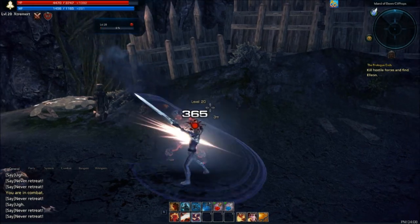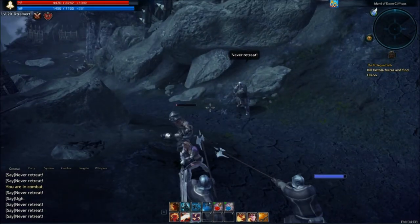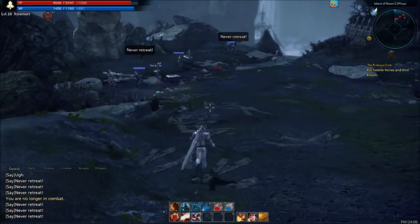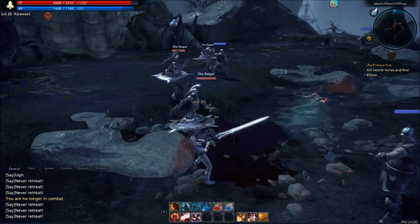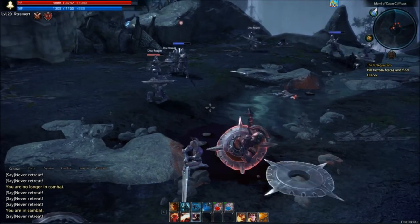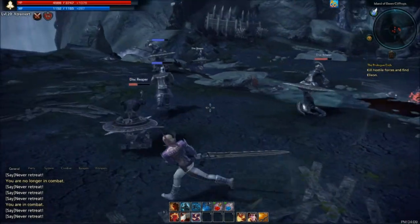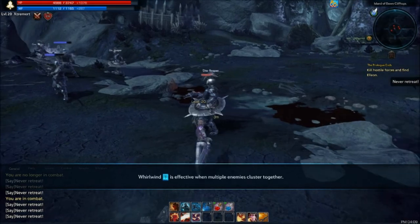Now I got my mana all built up. Time to kill this little guy. Got a mob in here - I got a big whirlwind I can use, so I gotta figure out which button it is. I guess it's that one. Let's see what this one does. Oh - that's a man-slicer. I'm going to call that move the Gordon Ramsay fucking meat cleaver.